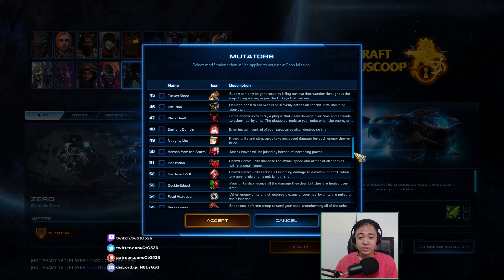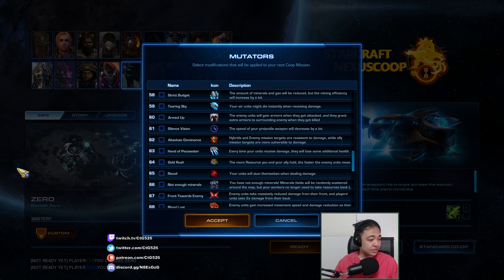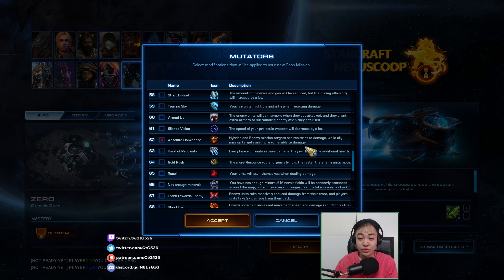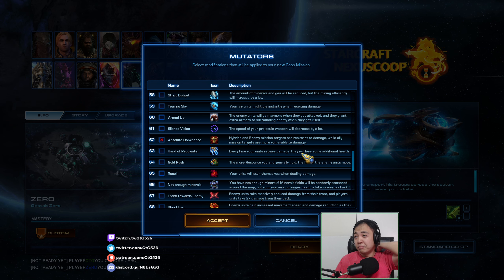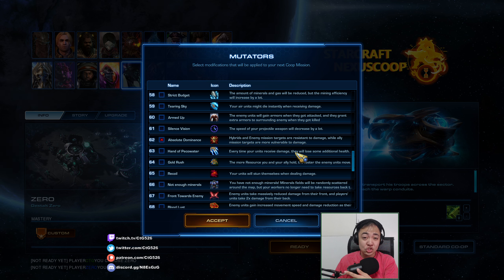So for this one, the mutators I selected are — let me check — it's Absolute Dominance. So the hybrids and enemy mission targets are resistant to damage, and ally mission targets are more vulnerable to damage. So units like the harvesting bots and the evacuation ships on minor evac are more vulnerable, but enemy targets like the evacuation ships here on Void Launch and the Void Shards are more resistant — so they are harder to kill.